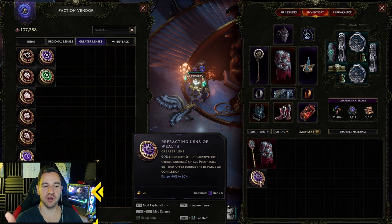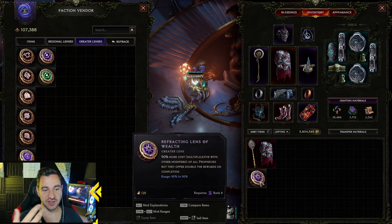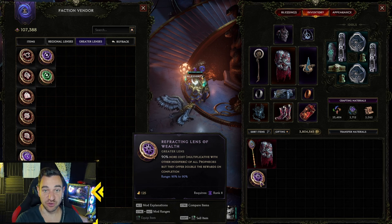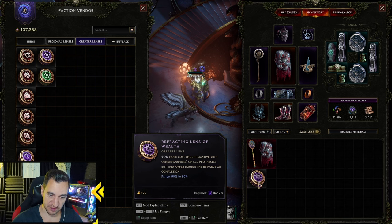This does make prophecies more expensive, so you need more favor to buy them, but you get double the rewards. So if you have a prophecy that gives you 8 unique rings, for example, you will get 16 instead. Your chances are much higher to actually find something good — you want to have this one for sure, especially later down the line.